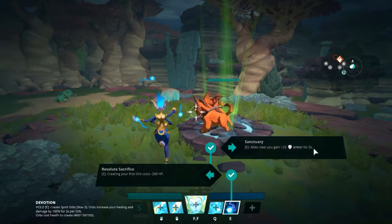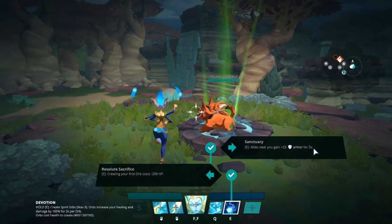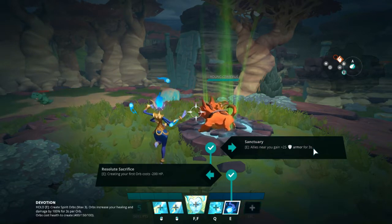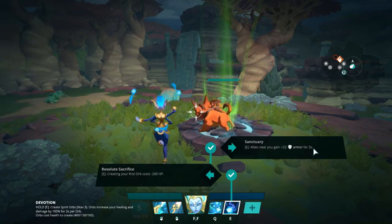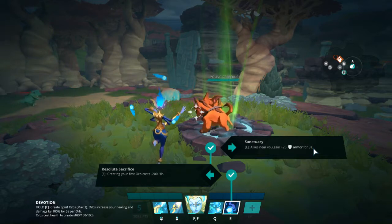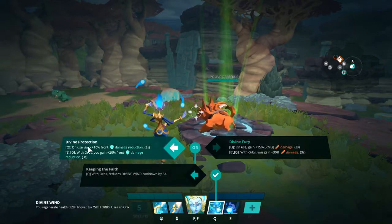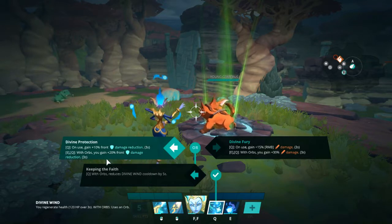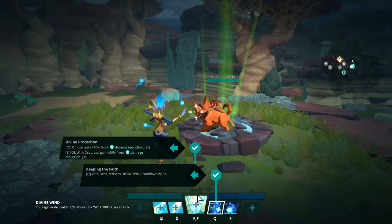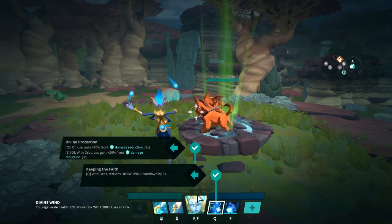After that I usually go Sanctuary, which gives all allies near you 25 armor. The way armor works in this game is every point of armor is basically a percentage damage reduction, so you're getting 25% damage mitigation for everyone around you. After that I usually go Divine Protection, which gives you a flat damage reduction from the front when you activate your heal.